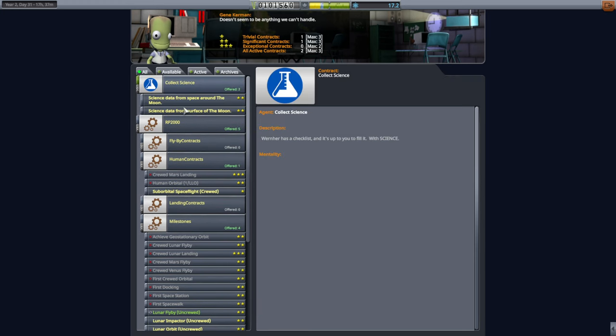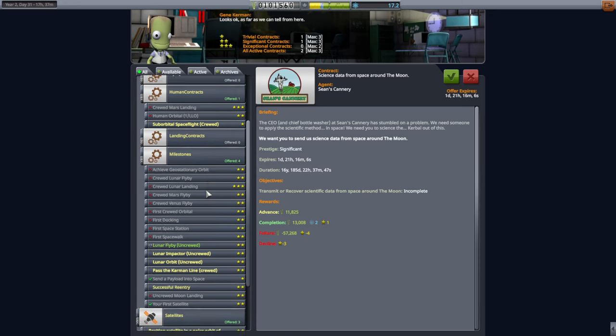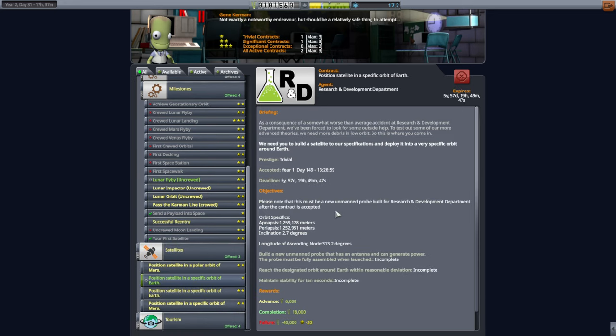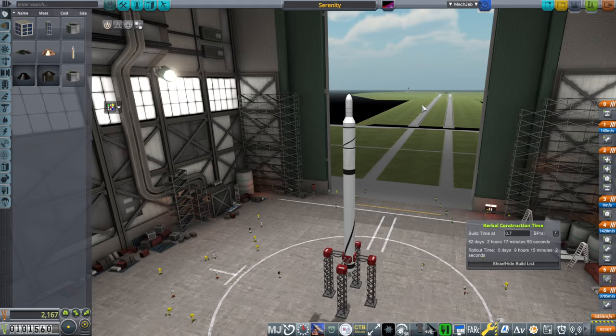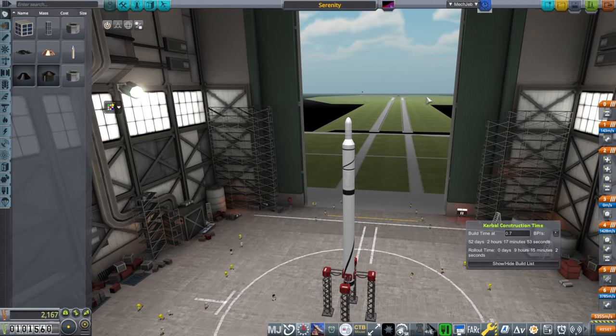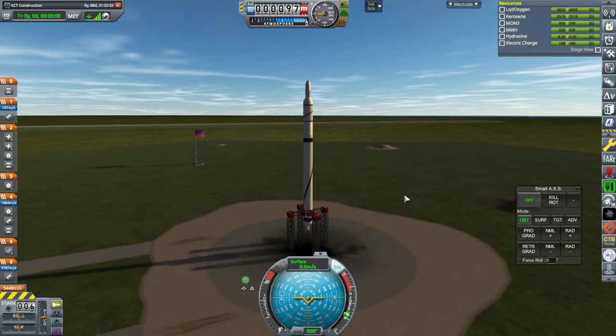We do have some collect science data from space around the moon and from the surface of the moon, but that might be a little bit too premature right now. I want to quickly see if I can get into this orbit — probably not. Let's check if our existing Serenity launch can do this one and knock that out. The key thing is the huge inclination change that's necessary, and it's an inclination change relatively close to the surface.